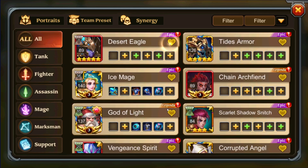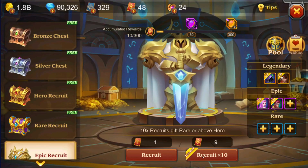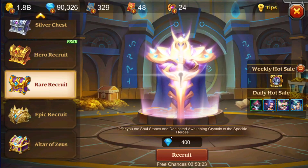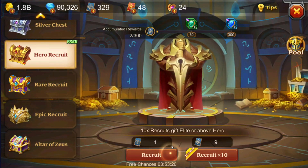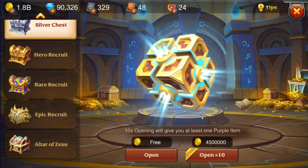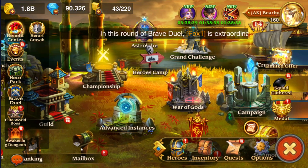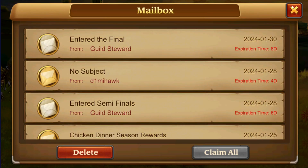I already did my potential for the Arcane Sapper today, so we don't have to worry about that. Let's open up our free stuff. Okay, Rare Recruit. Hero Recruit. Now Silver Chest — I didn't even need to open that. We could have saved 4.5 mil. That's all right though because it's not really like we're struggling for gold at this moment. Let's collect all of this.